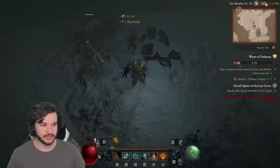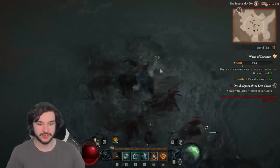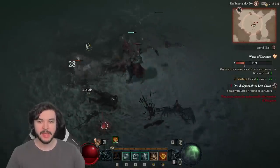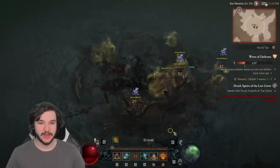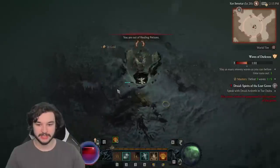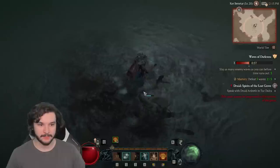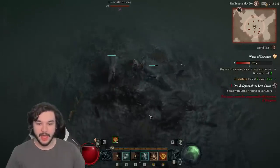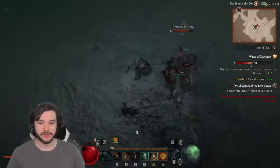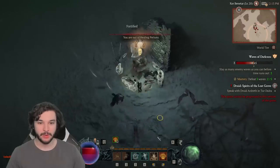A nice strategy is to make sure you're using your Earthen Bulwark. You can see this fortified life building up here — this is going to increase your overpower damage. If you're running a dungeon that fortify will be permanently increased. Another way to build up fortify early is to use the vine creeper for the immobilize, then start spamming your basics to get that fortified life increasing. Keep spamming Earthen Bulwarks to build that fortify life.